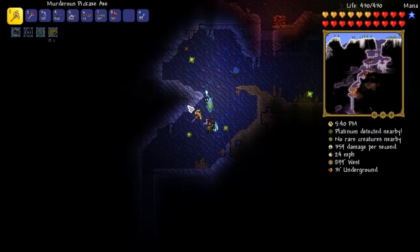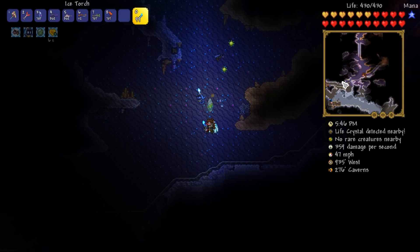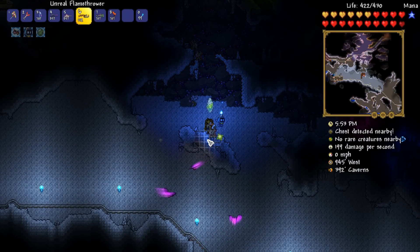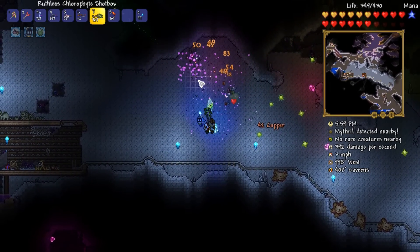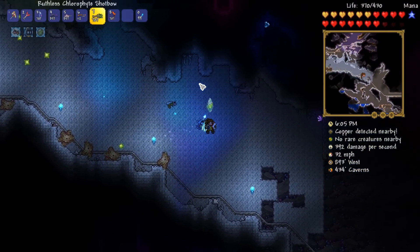We're going to put the Dryad down there, get ourselves some mushroom seeds, and go from there. Should be a pretty easy thing to do and should be able to do it on camera with you guys. We need to head down here — there we go. You can see the map updating around me. The hallow has spread a lot. Don't you dare. We've got the giant dudes now. I'm going to shot-bow all of you — get killed and stuff.